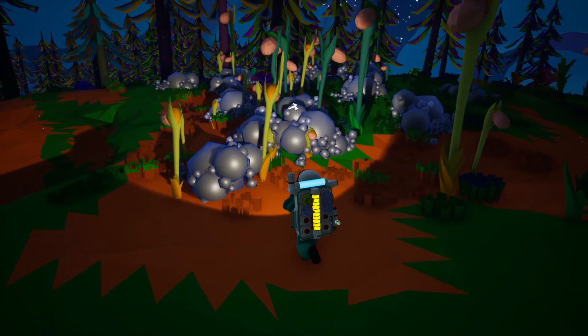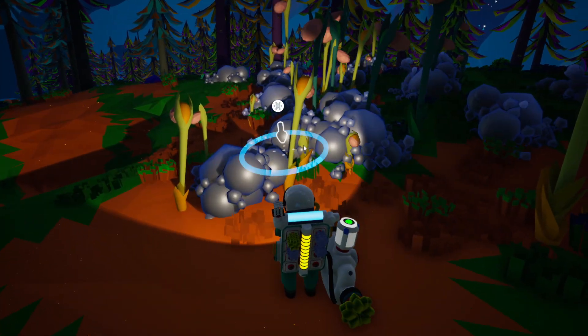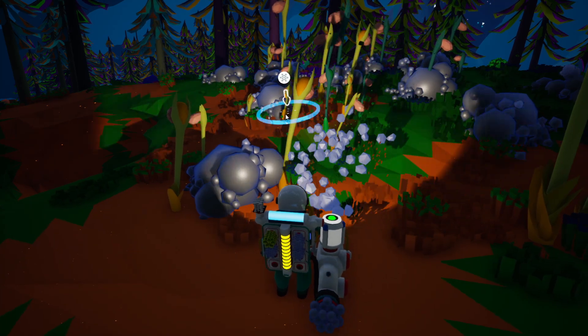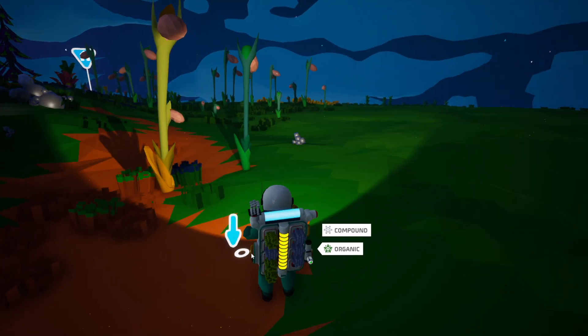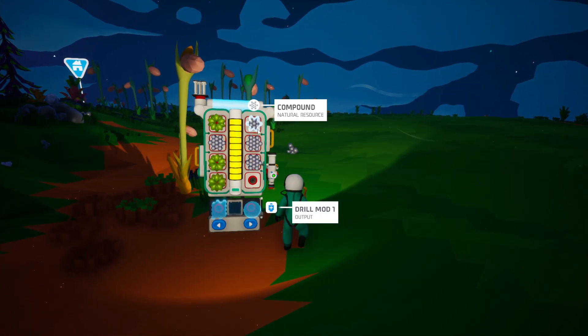Sometimes you will actually see it just on the ground, as I can see here — these grey bubbles. And I can just click this to zap up all of the compound into my inventory, which will look like these.